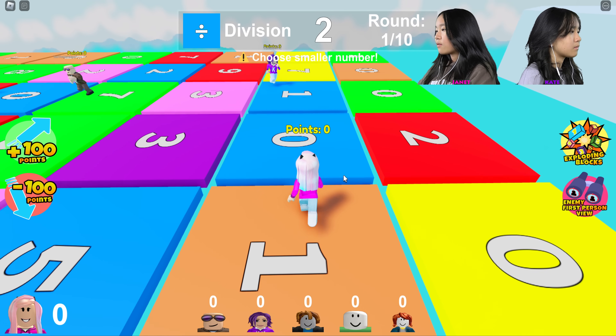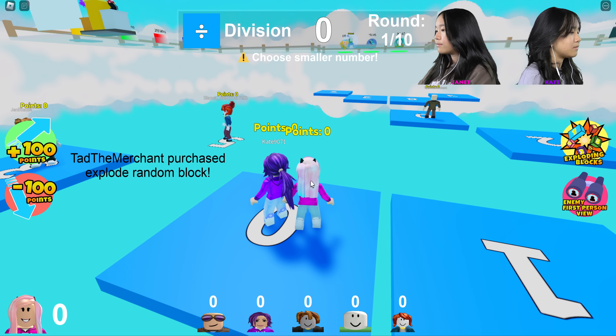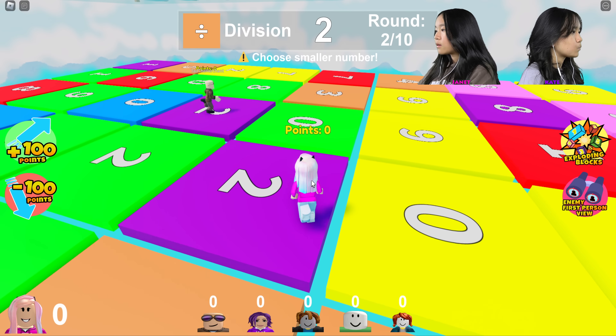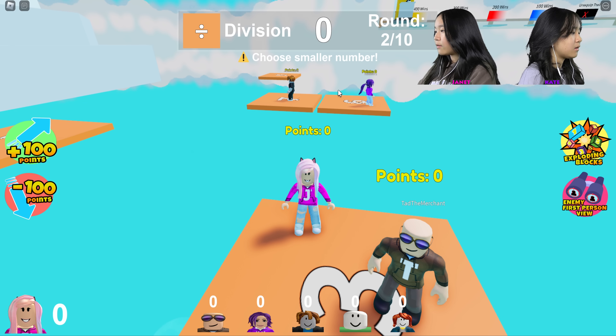Division — let's do this. I think zero and one do the same thing besides zero divided by zero is zero. I purchased a random exploding box. With division — zero divided by three or anything.